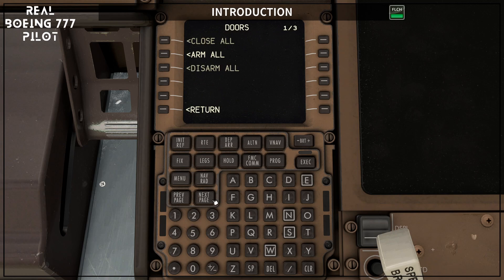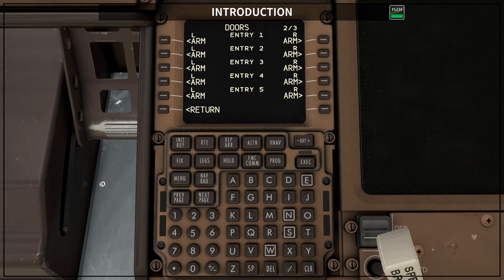Then on the next page, open the second door on the left side. If Open does not show, try to use the flight tablet for this action.